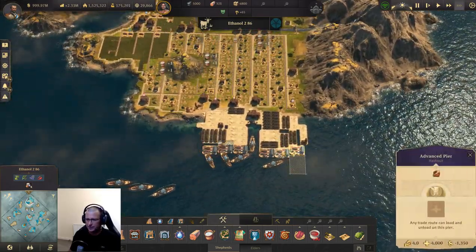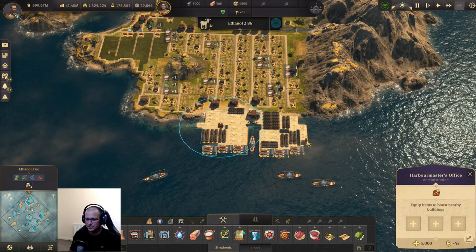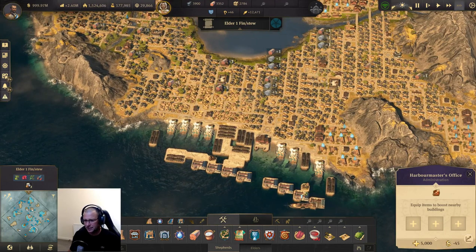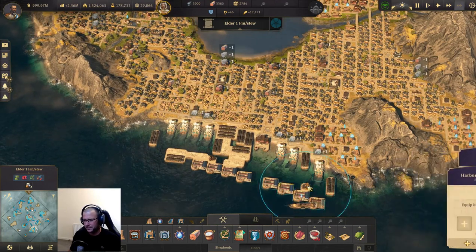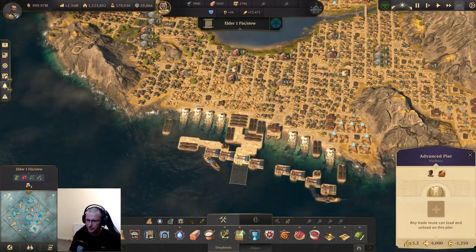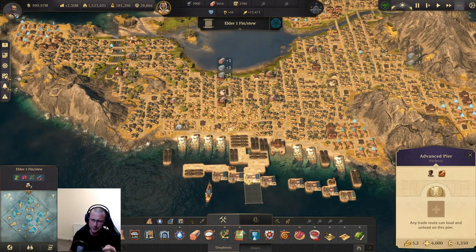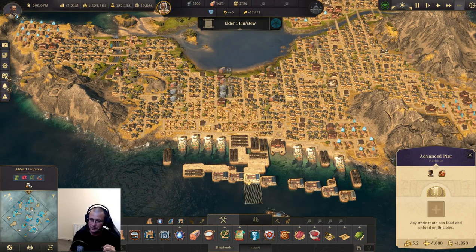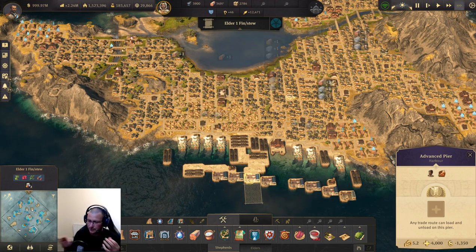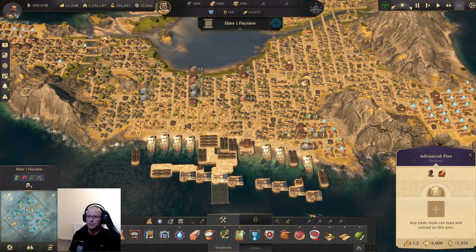These are advanced piers, not yet boosted by a harbour master's office. The fastest you can get a pier up to in Mbessa is 5.2 tons a second. I've got about 500 tons of goods to make a minute for all the elders. Having all the ships from all islands coming to one hub would have just been a massive traffic jam. So I've decided to make one or two products per island.